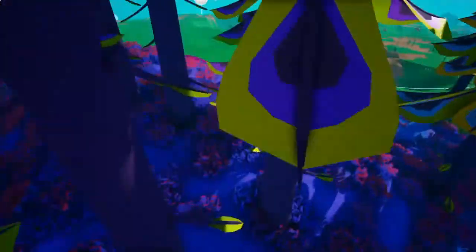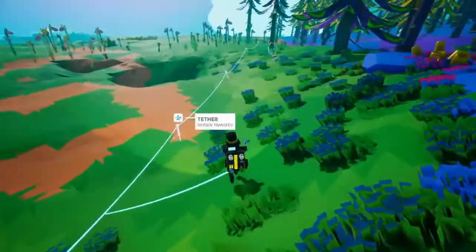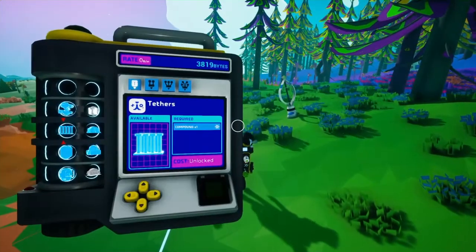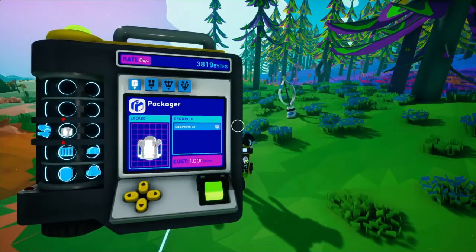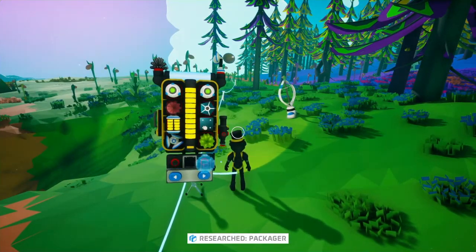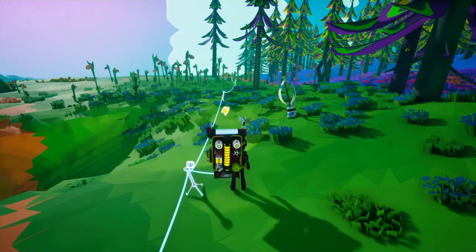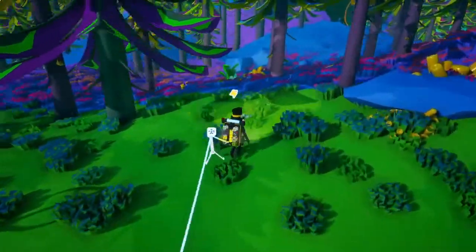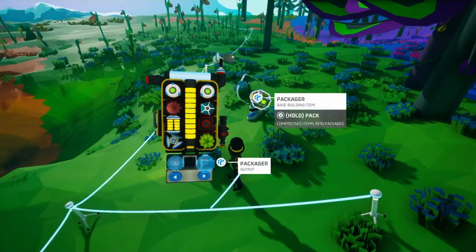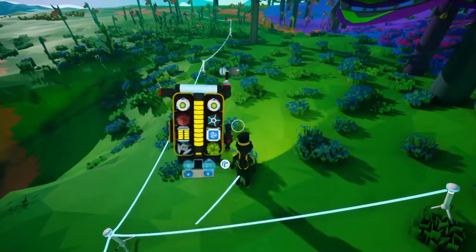Let me run back to my tethers — or more so slide. Okay, there it is. I thought I lost my wind turbine — my medium one. We can learn... let's just learn the packager. Now we can craft one and package up our thing. I'm just gonna put this here, then we package this up, and boom — now we have our backpack space back.